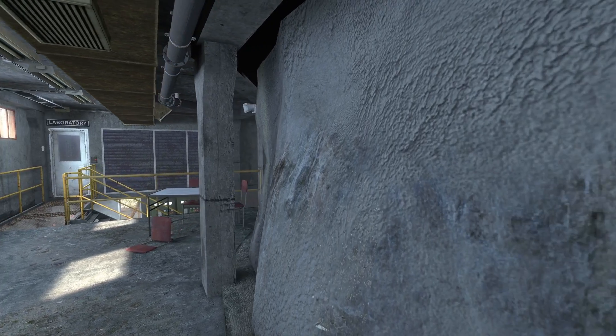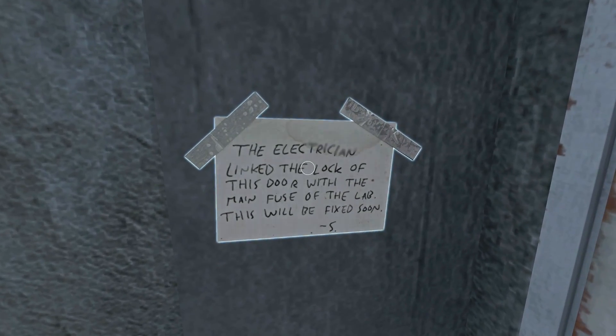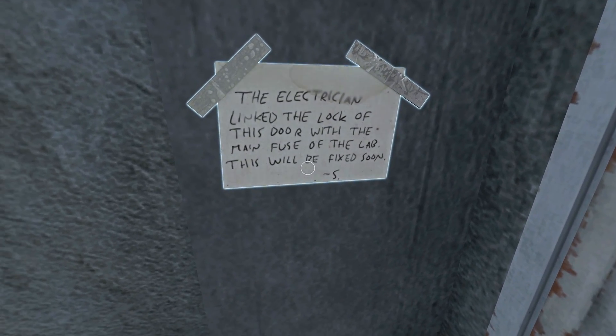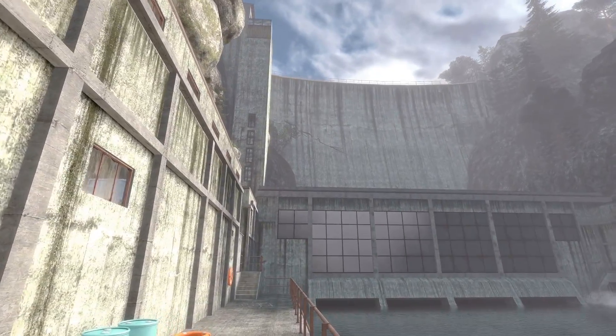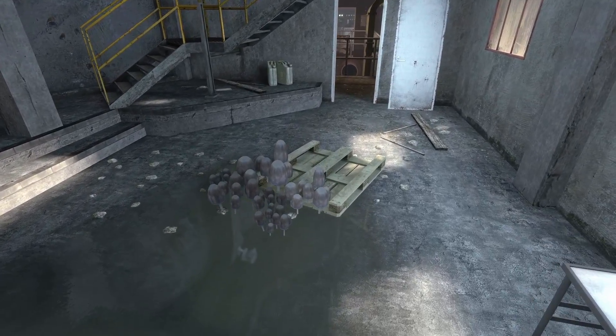This building's proper like carved into the wall. The lab is locked, but there's a convenient note here: 'The electrician linked the lock of this door with the main fuse of the lab. This will be fixed soon.' We're outside and you can see the dam. We highlighted this problem last time - a massive crack in the dam wall. Can you see that?